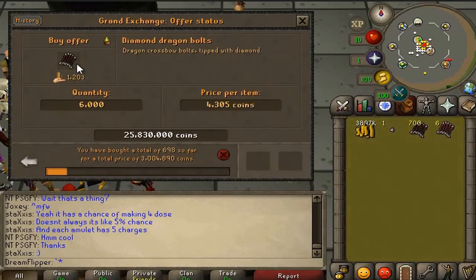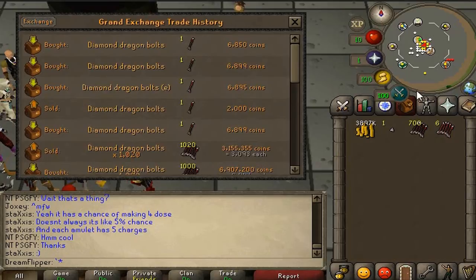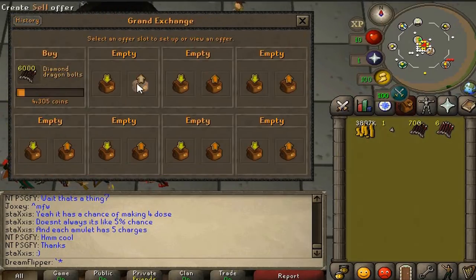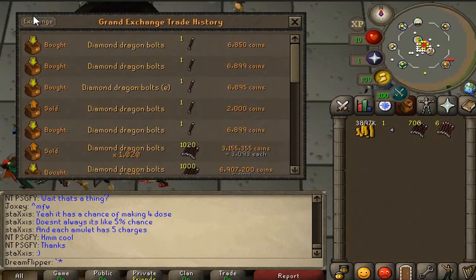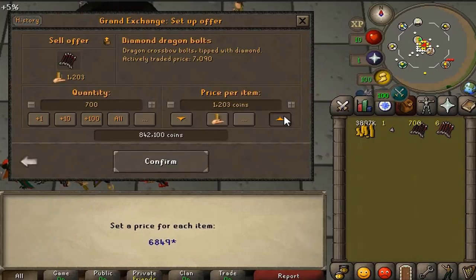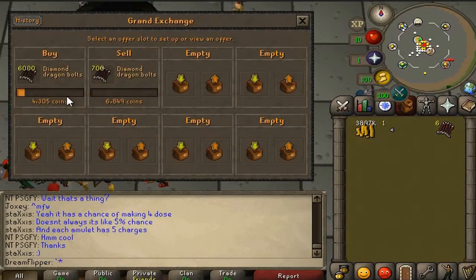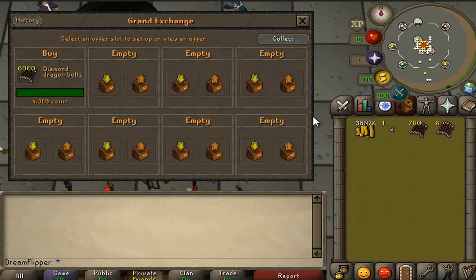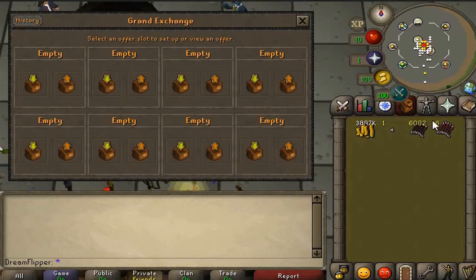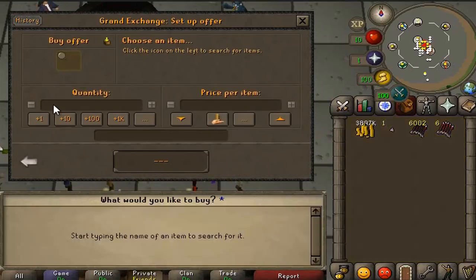We bought them for 4305 and we're doing 6,000 of these. I had transferred all the money off to my other account because I was making a video on it, but now I should probably be doing this instead. We're going to try selling for 6849. We went to get coffee and came back and all the bolts had bought for 4305 — we got 6,000 of them. The other two were just from price checking.